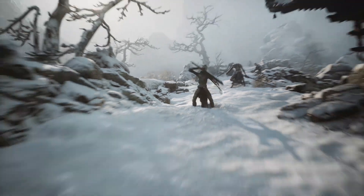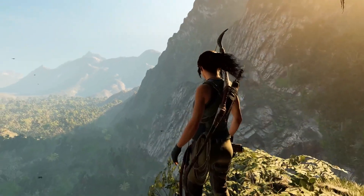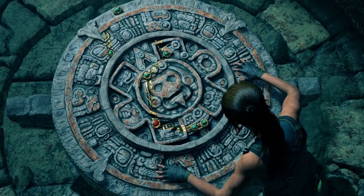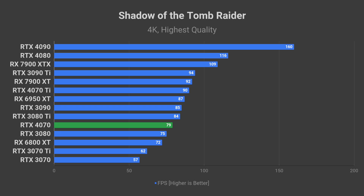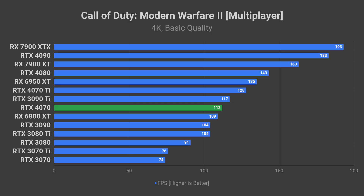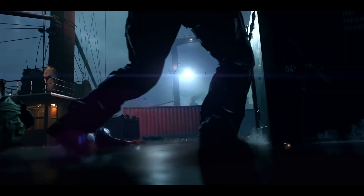DLSS is a viable option as it is pretty much in every game now. Next up is Shadow of the Tomb Raider on the highest quality preset, representing older AAA games which still look very nice — expect to see close to 80 FPS in this title. If you enjoy the latest competitive shooters, Call of Duty Modern Warfare 2 should be able to run at about 112 FPS average at 4K using basic quality settings. Not quite enough for a 120+ FPS experience, but not too bad either.